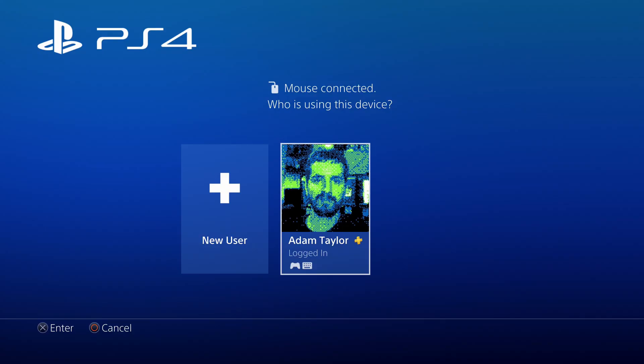When you plug it in, it will say: "Hey, you got a mouse connected — who's actually using it?" You must select your user.